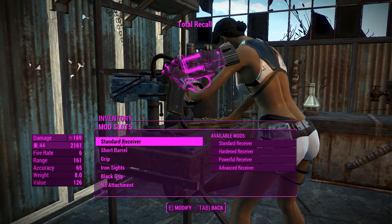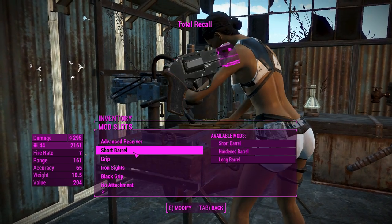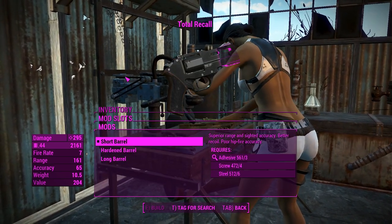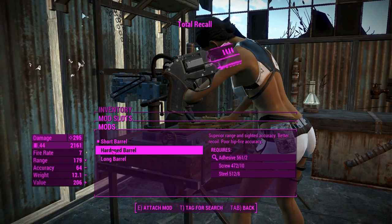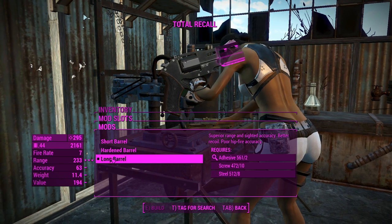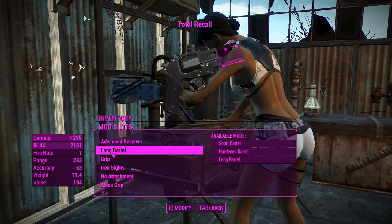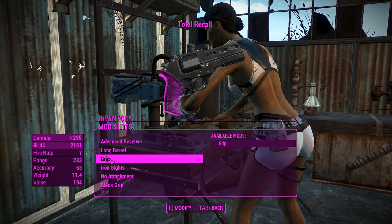For the attachments — first of all, with receivers — this thing's got the same sort of receivers as the .44 Magnum in the vanilla game, so nothing new to talk about there. You can go for a hardened barrel for better range, or even longer range with the long barrel, so we'll definitely do that. We want to squeeze as much range out of this thing as we can for better damage over range.